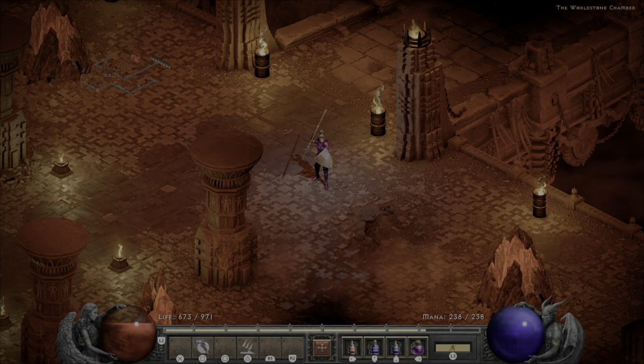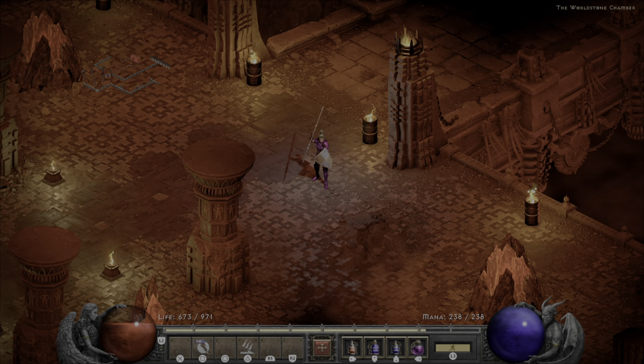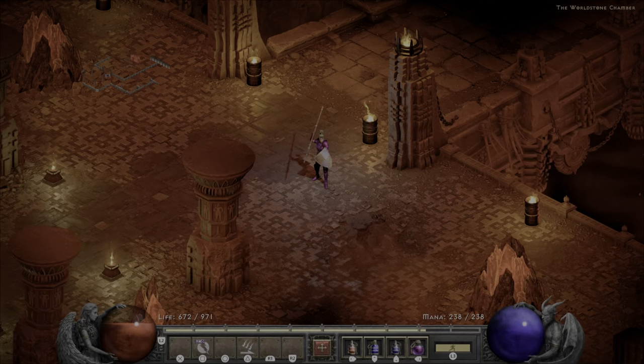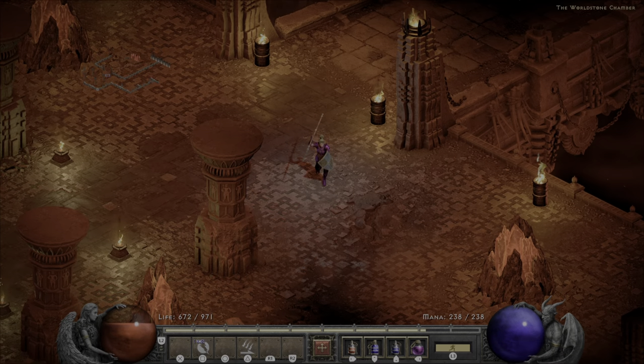Congratulations — you've defeated Normal difficulty! Tyrael will come down, congratulate you, and open a portal called Destruction's End. When you enter that, it will kick you from the game but unlock Nightmare difficulty. Now, Nightmare is definitely harder — the enemies are stronger, have more health, are higher level, and your resistances are automatically decreased with a penalty as you enter. So before moving on, I recommend powering up. I imagine at the end of this playthrough you'll be around level 30, but you can easily push into level 40 or higher, and you're going to need better gear.